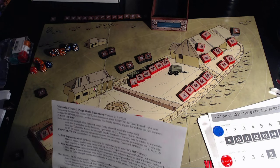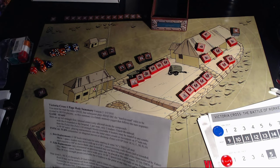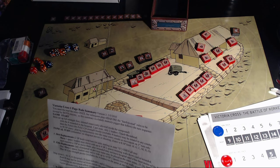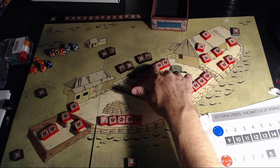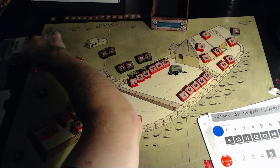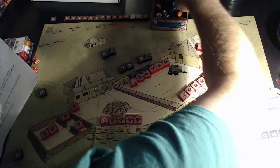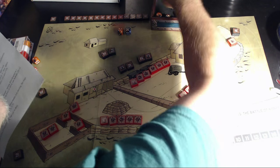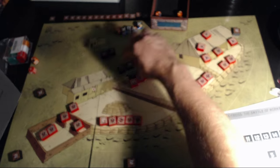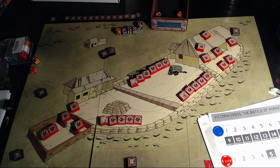Simultaneous melee occurs in adjacent spaces. Brits hit on five or six, Zulus on six. With Brits behind a wall, they get a plus one, so they hit on four, five, or six. Rolling eight dice against the adjacent Zulu units, we got five hits — that unit is eliminated. And that's it for melee. These guys fire back simultaneously, so with two SP plus the leader, that's three dice hitting on sixes — no hits.